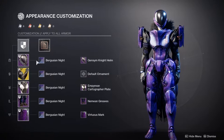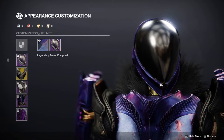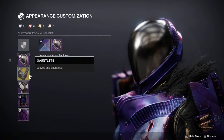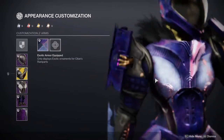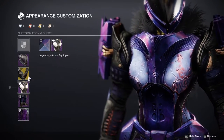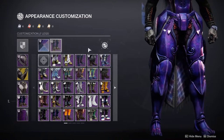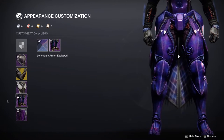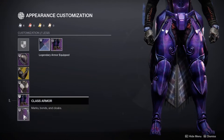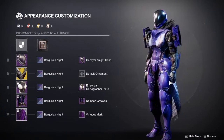But the whole thing for this set is just purple — I just wanted to go with purple. I think the Gensym Knight helm goes really well with this whole set because void is very mysterious, so it just kind of made sense to have a helmet like this. For arms, again, it's Kite and Ramparts — that's what they're selling today. For the chest piece I went with the Empyrean Cartographer Plate because the Neemian Greaves legs are really skinny and I wanted to lean into that skinniness rather than get something bulky on top.